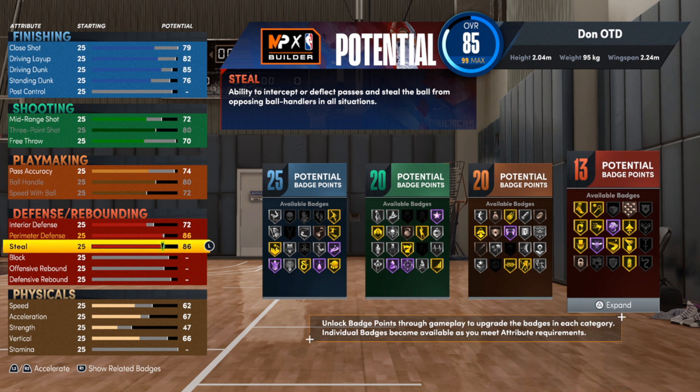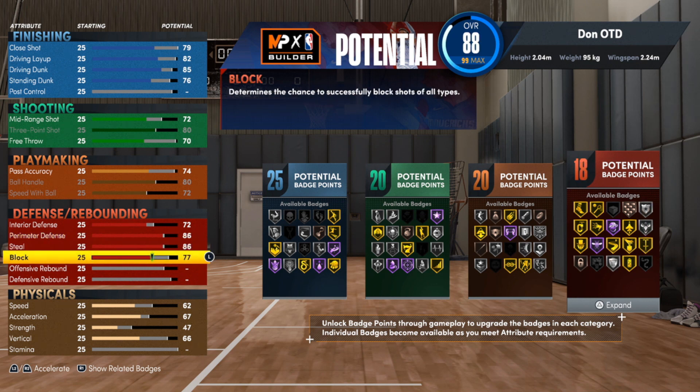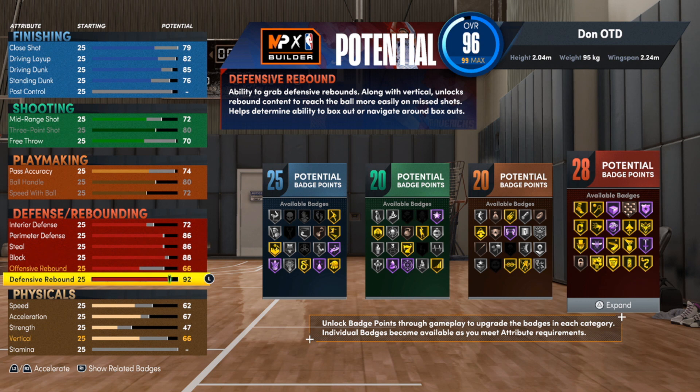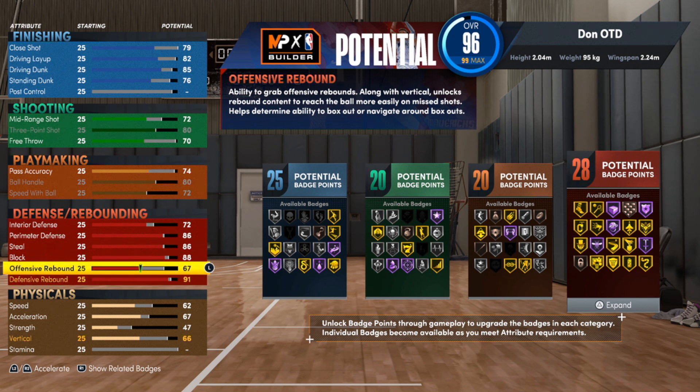With perimeter defense, you save a lot of points when you go to the max and then knock it down just one notch — that one attribute point costs more than you think. So go with 86 perimeter defense, which gives you gold interceptor and pickpocket. Defense has been so much better since this patch. With the block, go with an 88, which gets you gold intimidator — and since the patch, intimidator now affects jump shots too, so that's a dub. For the offensive rebound go to 74, and defensive rebound go to 91 — this build will be crazy on the boards.